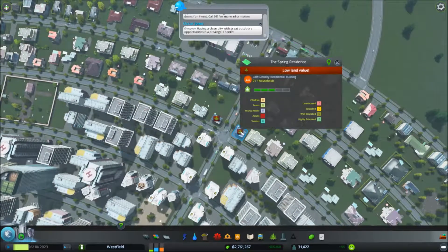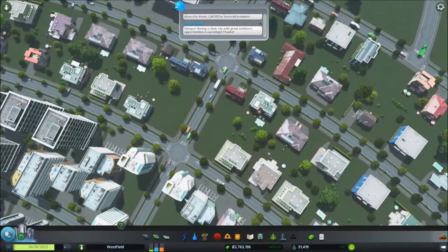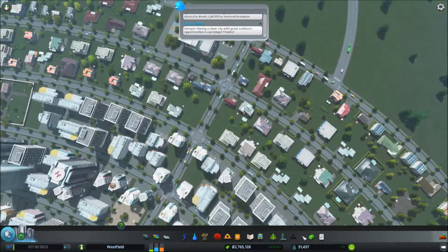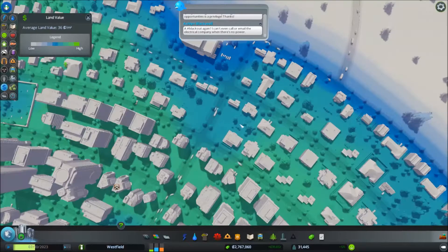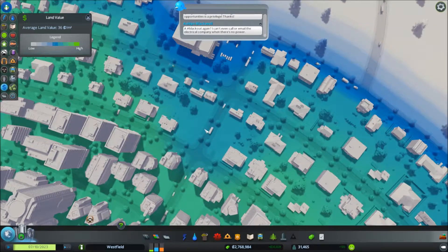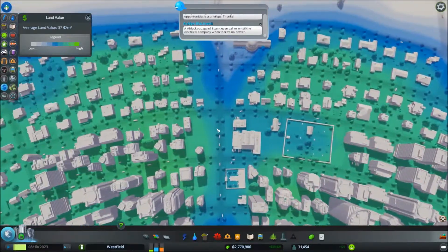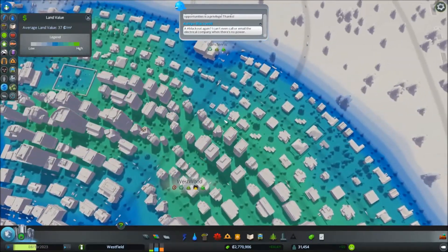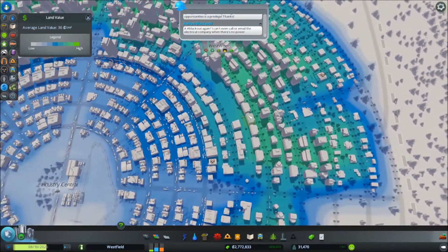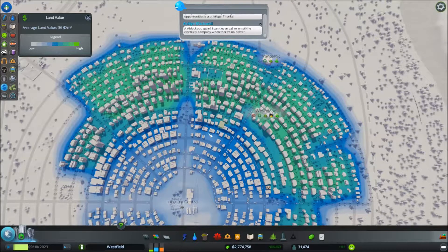These two buildings say low land value. Let's bulldoze them and wait for somebody else to come here and increase this land value. You can see it's much bluer — it's not green as it is over here — so the land value did drop. I believe that was because I had moved around some of the services and they are no longer covering this area as they did before.